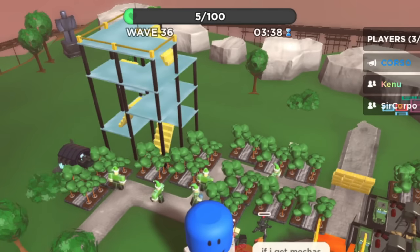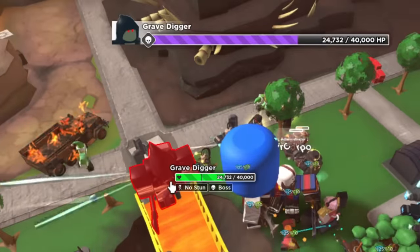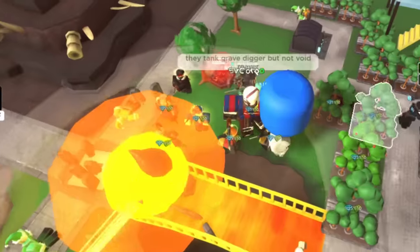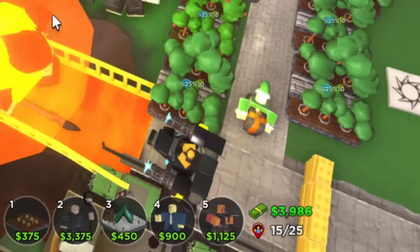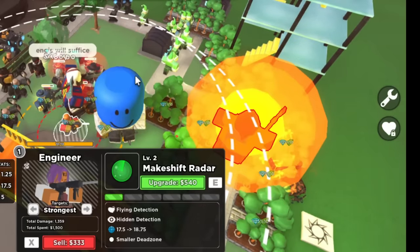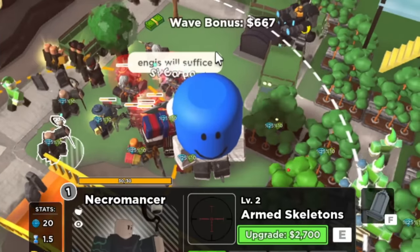However, an actual threat was coming up on wave 36: the Grave Digger. This enemy has a whopping 40,000 HP, can stomp to stun towers and damage units, and can summon enemies. That's a pretty strong enemy, but the Mechabase did not care, and just like all the other enemies before it, absolutely destroyed the Grave Digger. This had me pretty confident that we could win this.